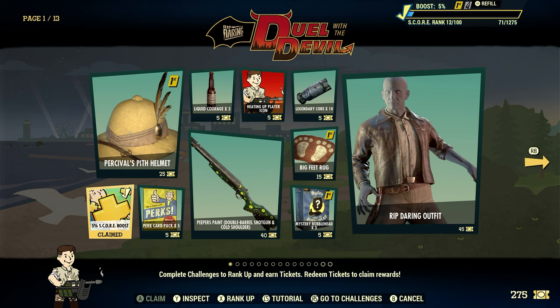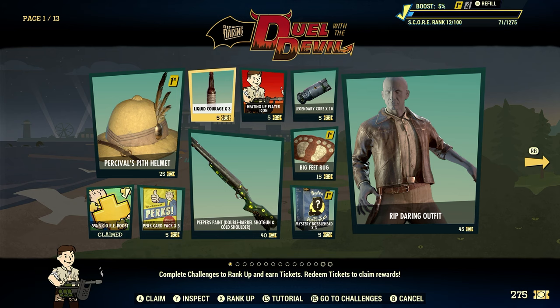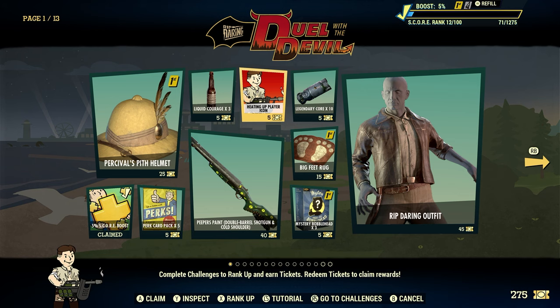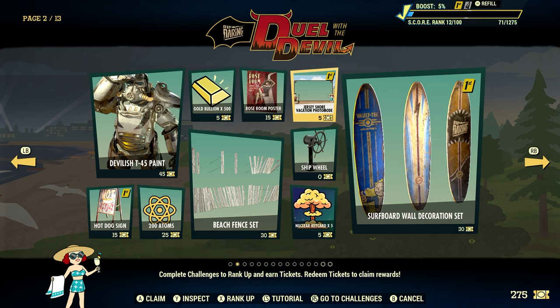To be honest with you guys, there's some stuff I'm not even going to bother with. I'm not going to bother with this Liquid Courage times 3. I'm kind of on the fence about this player icon, because I have all kinds of player icons and I usually just use the same one. Going on the second page, this Power Armor paint — I'm probably not even going to bother claiming that, because I don't even use Power Armor and I have so much Power Armor paint from previous scoreboards. And the same with this photo mode — even though it's 5 tickets, I'm probably not going to bother with that either, because I don't use photo mode other than for daily and weekly challenges.